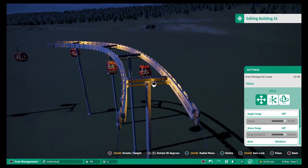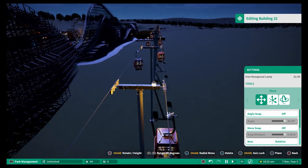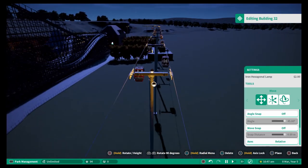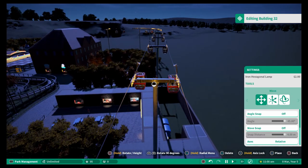Hey guys, it's Tommy CM here, welcome back to episode 6 of Funfair Frenzy on this Let's Play Planet Coaster series. Starting off this episode by just adding a bit of lighting to the skyline ride, the cable cars that we put in in the last episode.